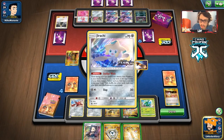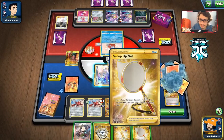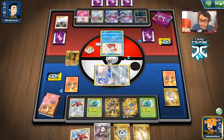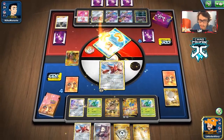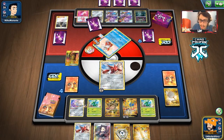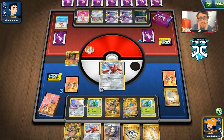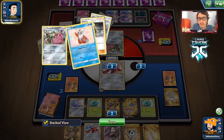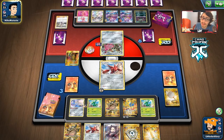Let's switch. We got a Scoop Up Net — I'll take that. Let's Scoop Up Scizor and retreat into this guy. Here's what we'll do — take a knockout and let Scizor get knocked out as long as we don't use our hand, then Ordinary Rod and Marnie to get back Scizor and energy. I'm not sure if we have a Boss's Order as a prize, but getting one there wouldn't be bad. My opponent will probably get a knockout. They haven't played a single Twin Energy yet. Their deck is pretty wacky, but it's flowing pretty well. They haven't taken a prize yet though, which isn't good for them.